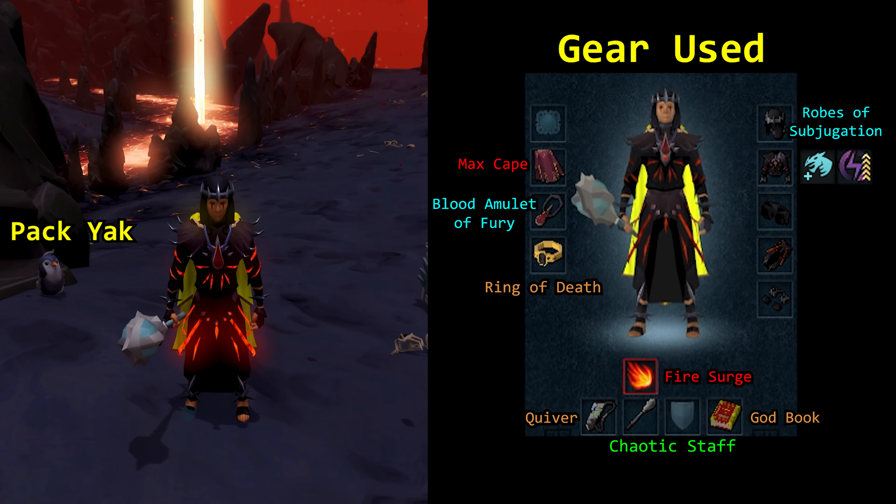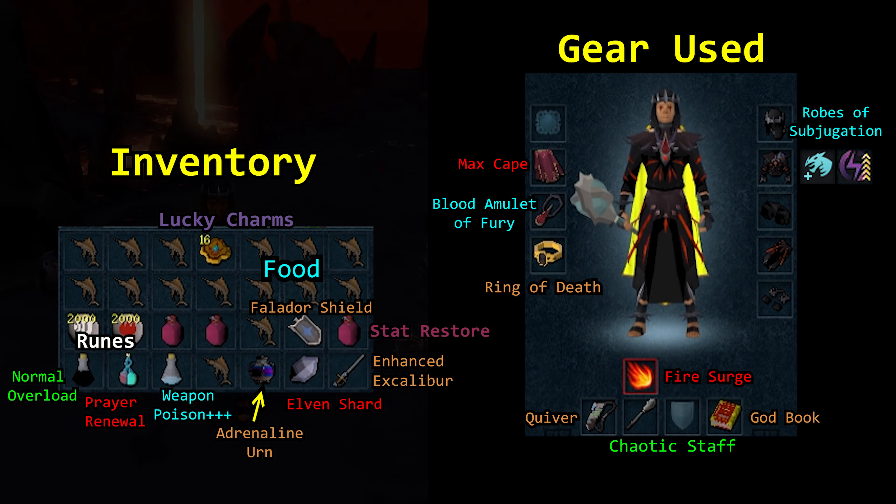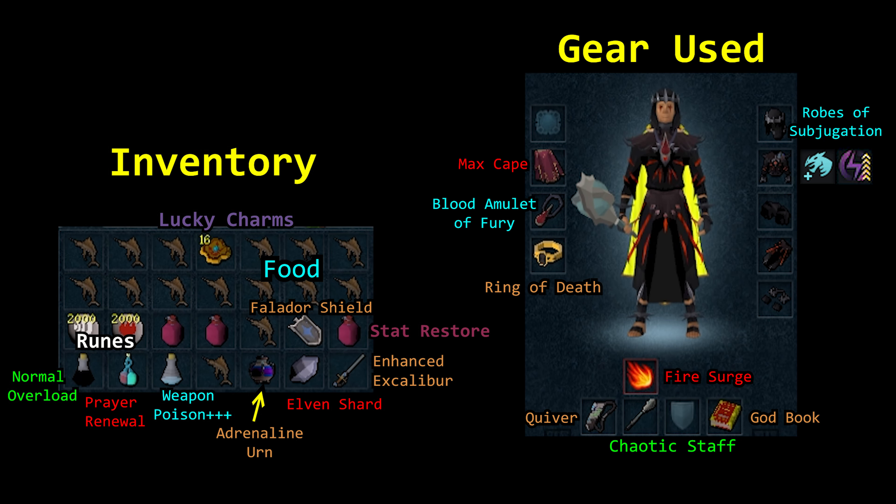I am using an un-augmented chaotic staff, full subjugation with only the chest augmented, and that chest piece has the dragon slayer perk and relentless 5. These perks are helpful but by no means critical to the success of the kill.